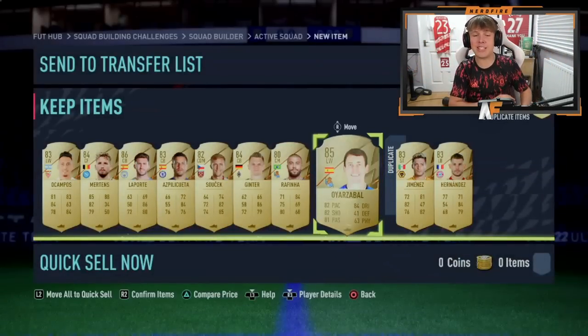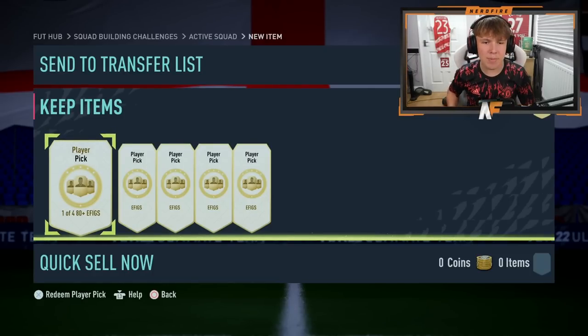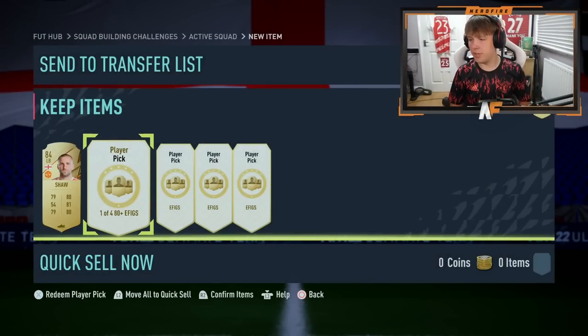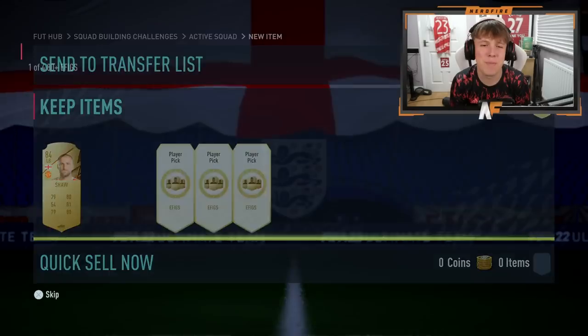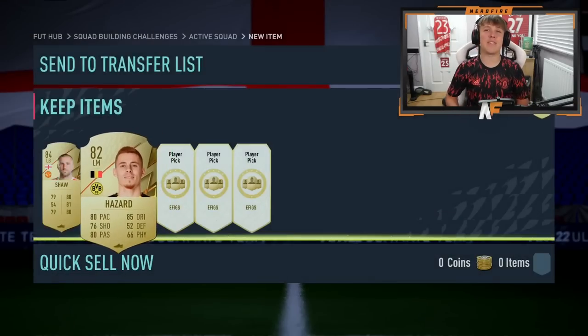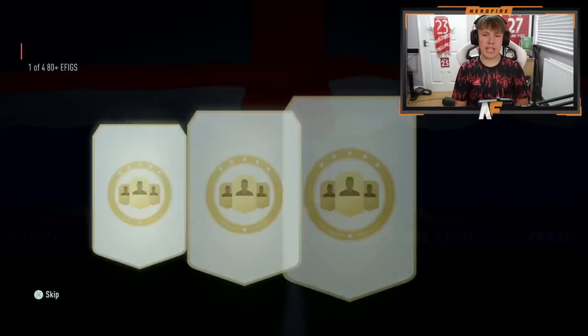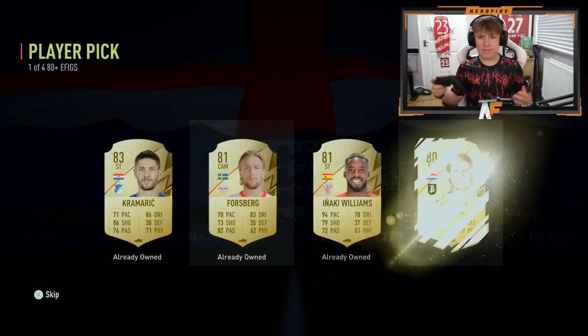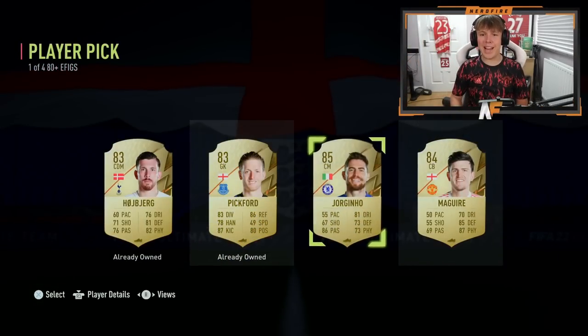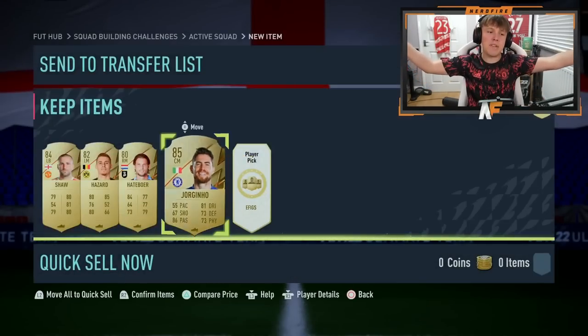These are probably the final few player picks in the video. Five 80-plus EFIGS on my account this time. First one: Boards, Luca Saw - not the best but not the worst. Player pick number two - I'm begging for a blue, I just want to see one. This takes us to 40 player picks total. Number three - third time lucky? Terrible. The penultimate pick - not a blue again.